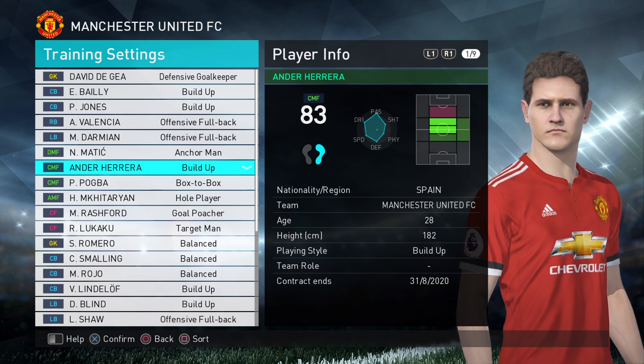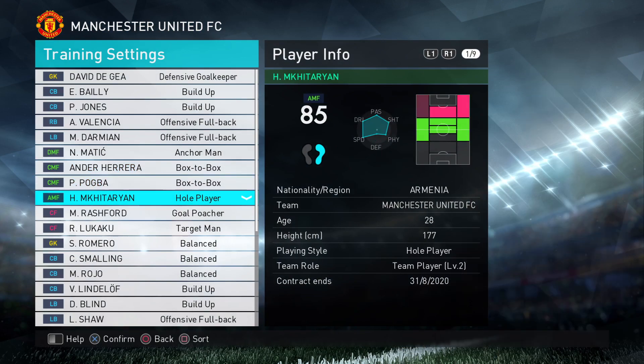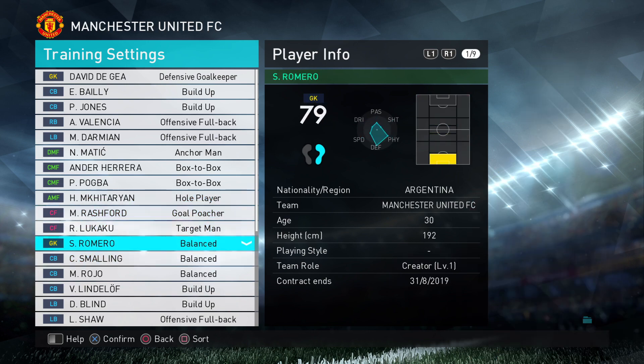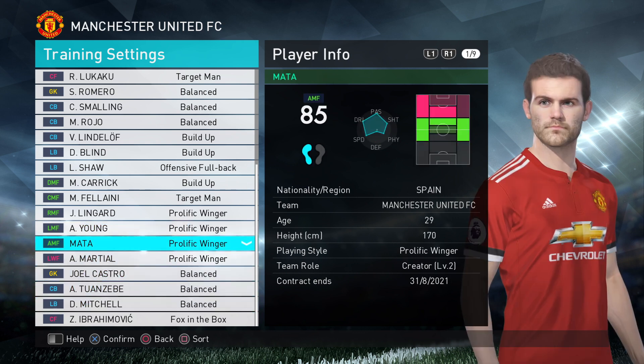For midfielders it's up to you. Depending on the type of player — like Herrera, I'd probably give box to box; Pogba, box to box; Mkhitaryan, a whole player. Just make sure you get rid of all these balanced settings and choose something that's going to be worthwhile, boosting the stats that you want so you mould the player into what you want them to be.